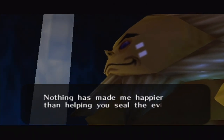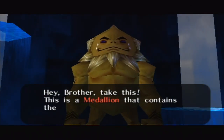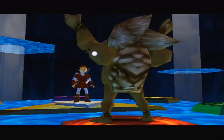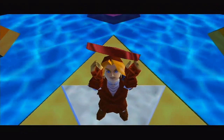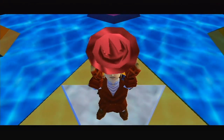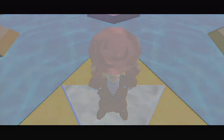Nothing has made me happier than helping you seal the evil here. Take this — a medallion that contains the power of the fire spirits and my friendship. The fire medallion — Darunia awakens as a sage and apparently adds power to ours, but as I keep saying we don't actually get any special powers or anything. Don't forget, now you and I are true brothers.